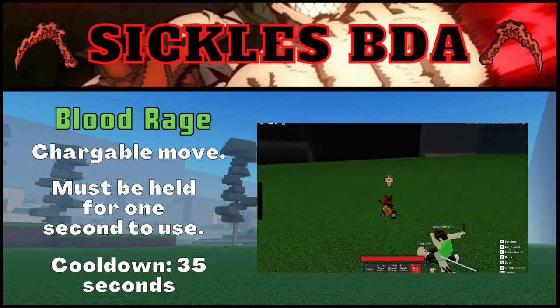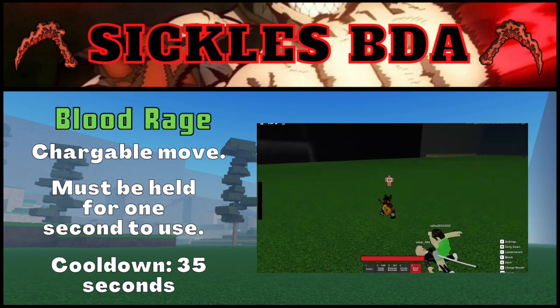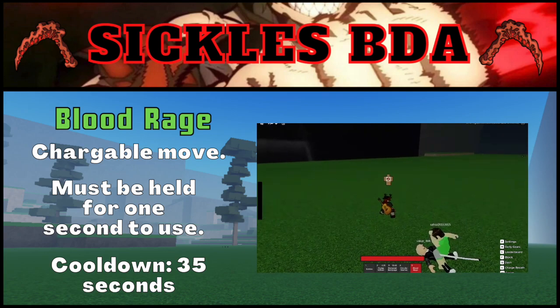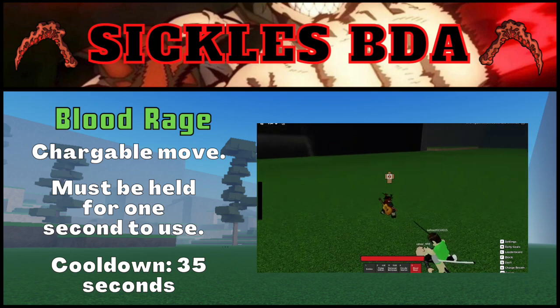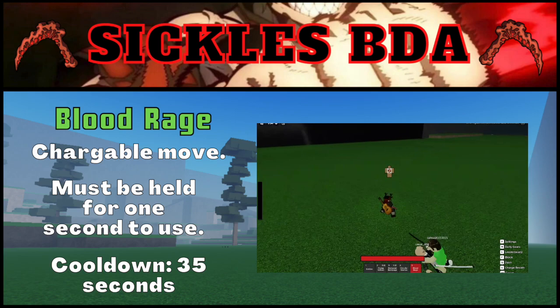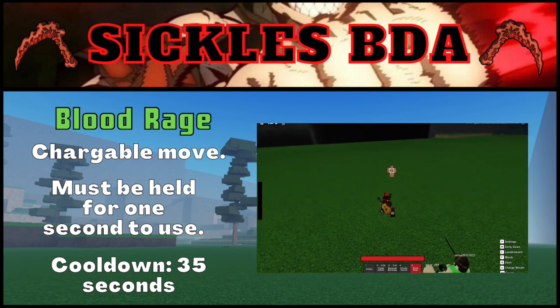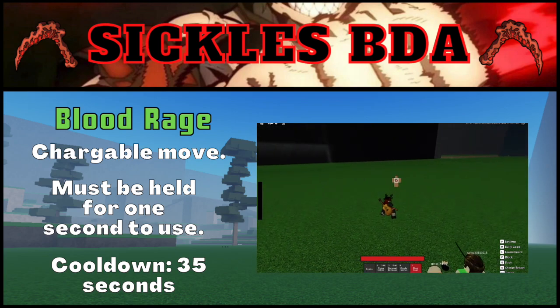The final move that Sickles has is its ultimate, Blood Rage, which is a very good ultimate. To use the move, the user must hold it for a set duration of time. After being held long enough, the user fires out a very fast blood projectile that damages and ragdolls anyone in its path. The user must hold the move for one second, but can hold it longer to increase the damage. The damage increases every second held, but stops increasing after 3 seconds, so holding it for 3 seconds deals maximum damage. The projectile block breaks and cannot be perfect blocked.